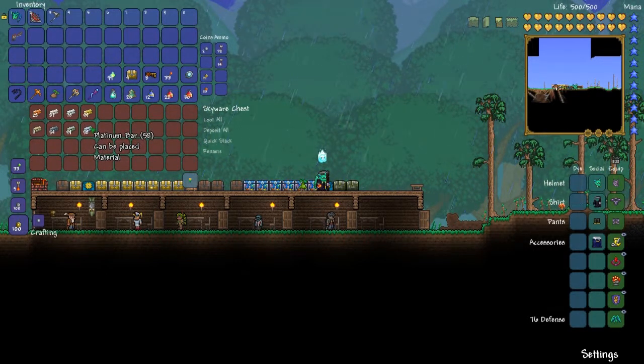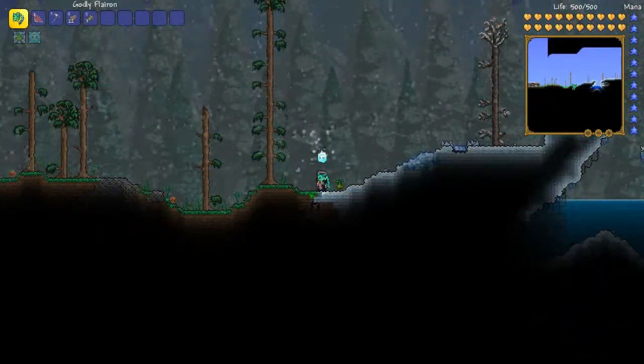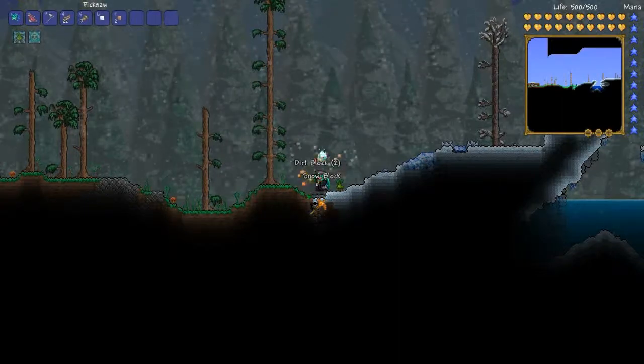From left to right, this is the order of rarity and therefore also power. Obviously tools made from Gold are stronger than tools made from Copper.